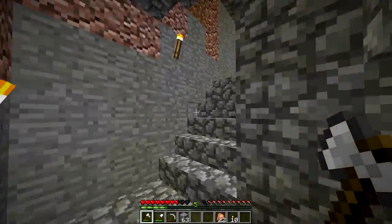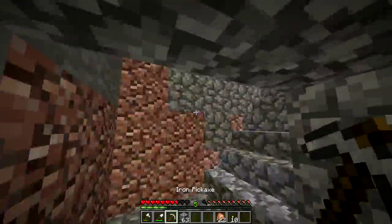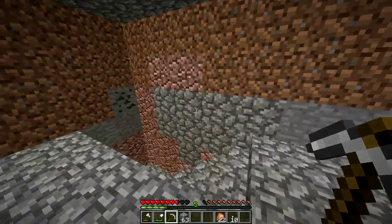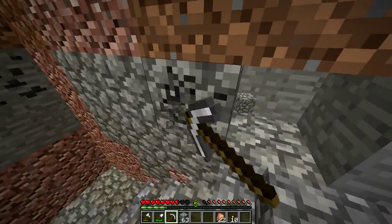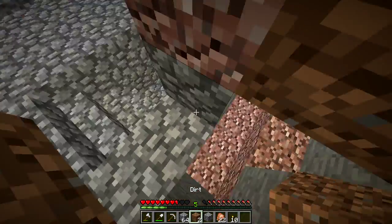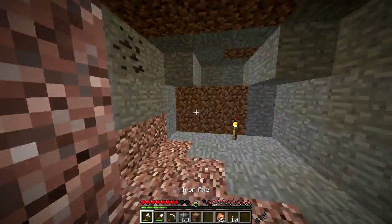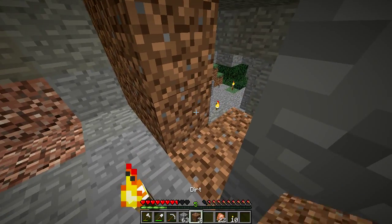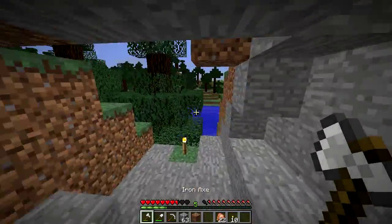Glad they told me that when I joined the server — that rain makes it night. I guess it makes sense that we can sleep through the rain. We are going to take the secret exit, if I figure out I hit the right block. It's probably no safer than the main exit. But here we go.